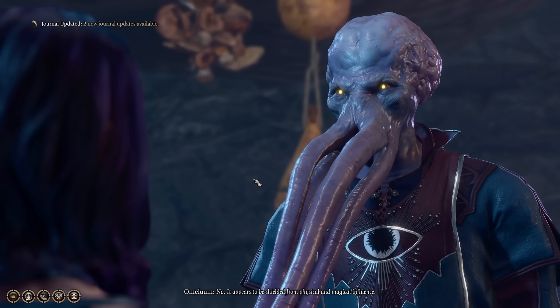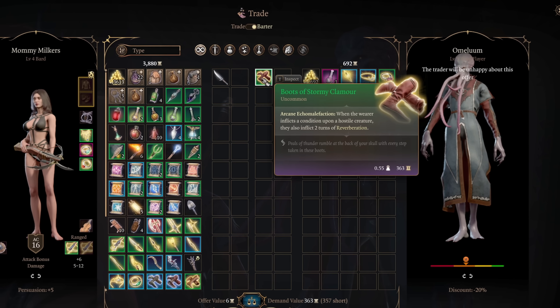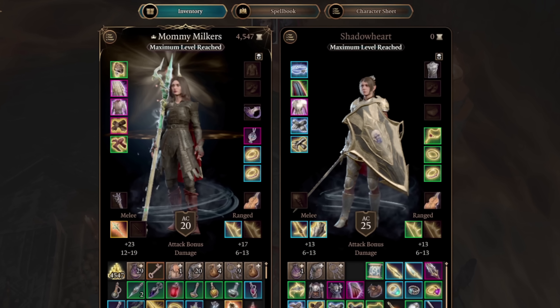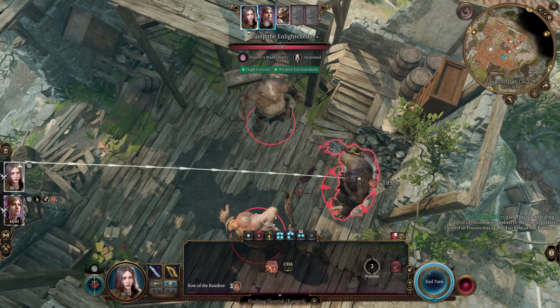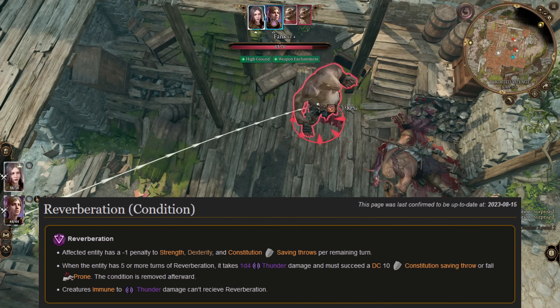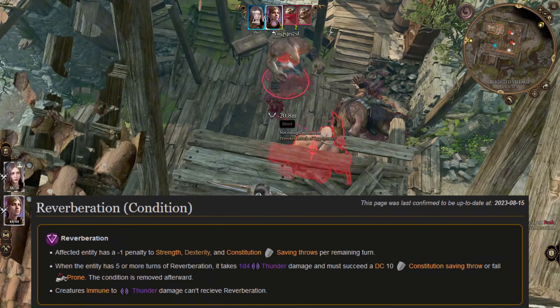I talk to Blurg to summon Amelion. The reason we did his quest is to unlock trading with him. The Boots of Stormy Clamour — my favorite boots. These boots will literally carry you right to the end with this build. So how does it work? Whenever you apply a condition, you inflict two turns of Reverberation. Once an enemy reaches five turns of Reverberation, they're going to take thunder damage and fall prone.